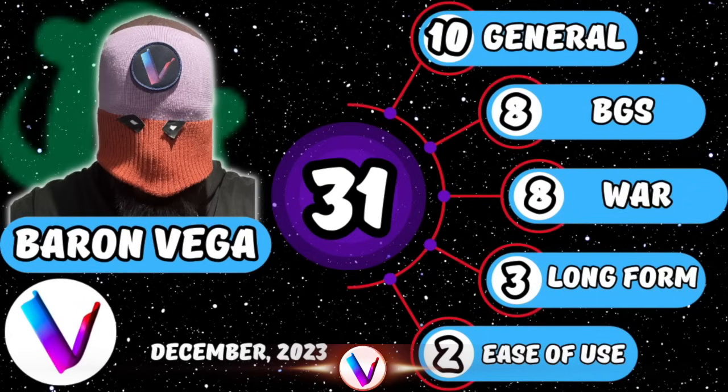This is Baron Vega. Vega asked me to do the introduction and explanation of his metric system that he and his friends from SSS came up with. In general, every champion is given a total score out of 40. I have been given a 31, which although I've been told is extremely good, I believe it should be significantly higher. General is a possible 10 out of 10 — essentially how good is the champion. Battle rounds is an important mode with great rewards, and it's a possible 10 points. Defensive capabilities are included as well.